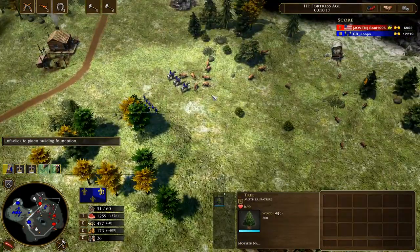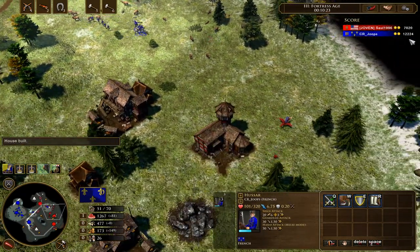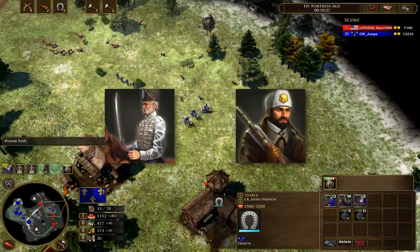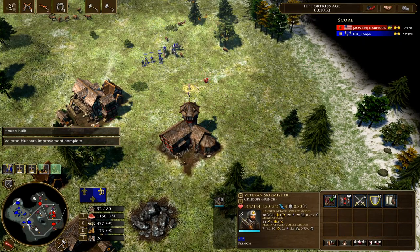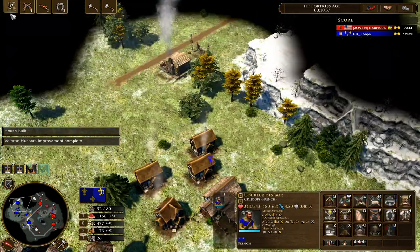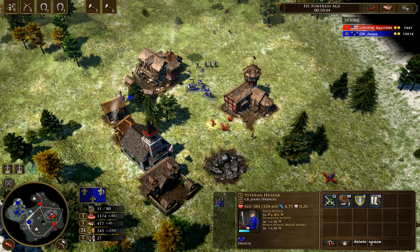We're in the third age now and you can see I've got some skirmishers out, so we've got two aspects of the unit composition so far: the heavy cavalry — the Hussars — and the ranged infantry. The heavy cavalry are weak to those heavy infantry we've just seen, so we need the skirmishers to move forward and take those out. Skirmishers are very weak to cavalry, so we need to bring in the dragoons which counter cavalry.